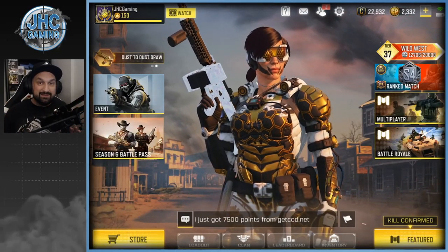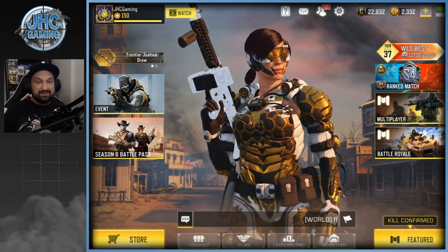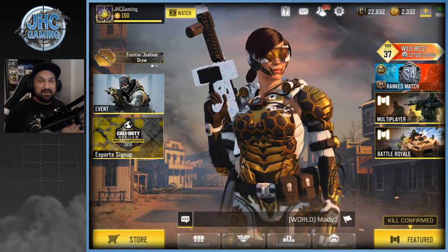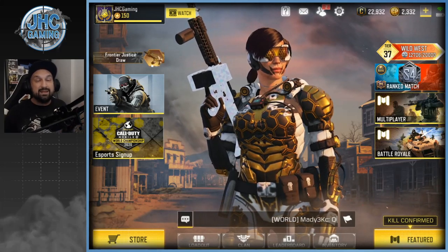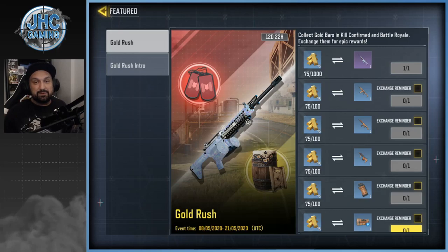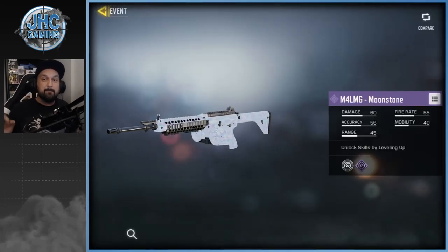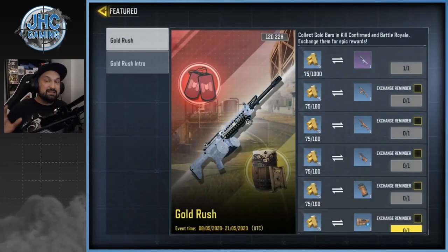Today I give you guys all my tips to get quick and easy gold for the brand new Gold Rush event, so you can unlock that super nice epic skin for free without wasting too much time. You've got 12 days to do it, but the top reward is pretty expensive — you need a thousand gold to unlock the epic weapon, the M4 LMG Moonstone.